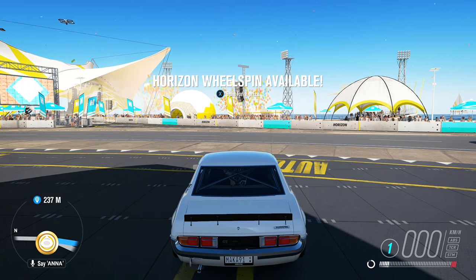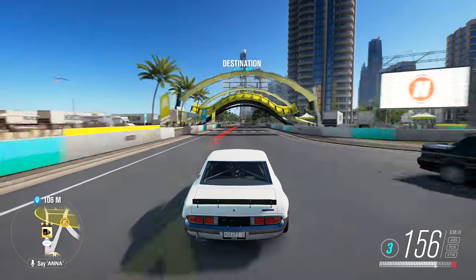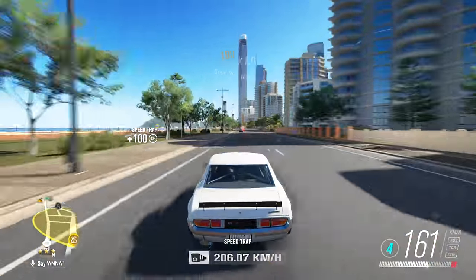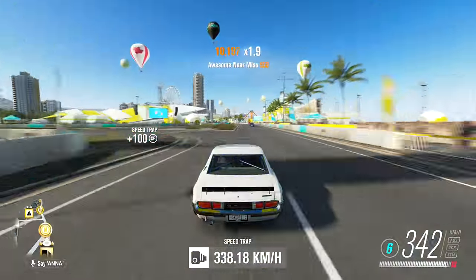I've been using that build to get three stars on all the drift zones, which is required for another achievement. But if drifting's not really your style, take this car to Surfer's Paradise instead. There's a speed zone not far from the festival, and you should be able to approach it from the south, hitting it at over 330 kilometers per hour — well over the requirement for three stars.